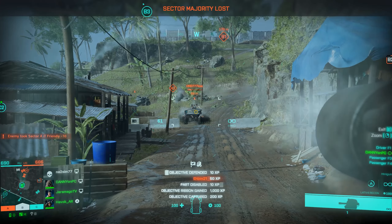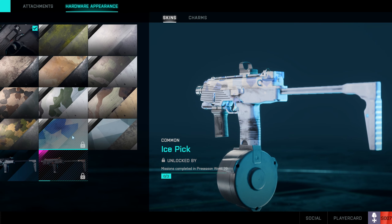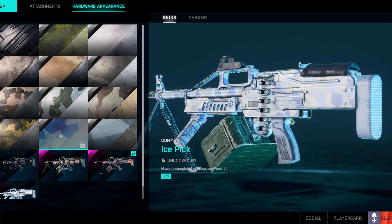Here is Danny, and today a new week brings a new weekly mission. This time you can get a universal ice pick skin in Battlefield 2042. Yes, it's white, but it is at least for all guns.